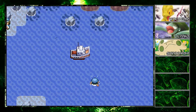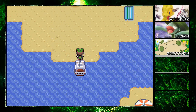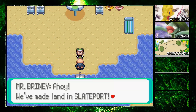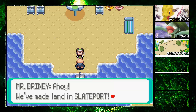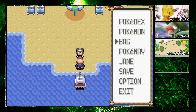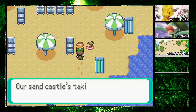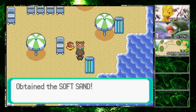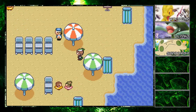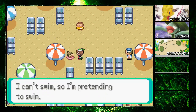We're sailing across the ocean — it's beautiful. Welcome to the beach! Today's episode is actually at the beach — I tricked you guys. I said Granite Cave but we're actually going to be at the beach. We get some Soft Sand, which boosts the power of ground type moves, but we don't have ground type moves.